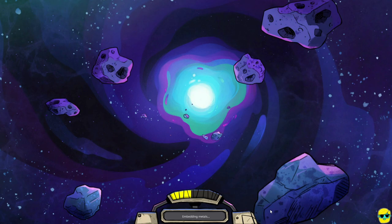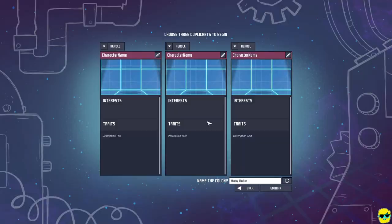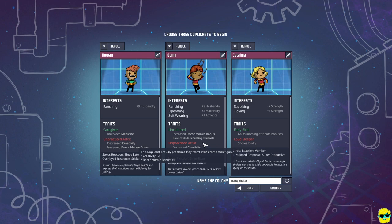Now I'm hoping that this is the tutorial, or there is some sense of a tutorial, but we're just going to roll with it and see if we can find anything. Space Adventure Awaits. Okay, so it says choose three duplicants to begin. So we get some duplicants, and I'm assuming this is a colony management game similar in some respects to something like Dwarf Fortress, RimWorld, whatever.